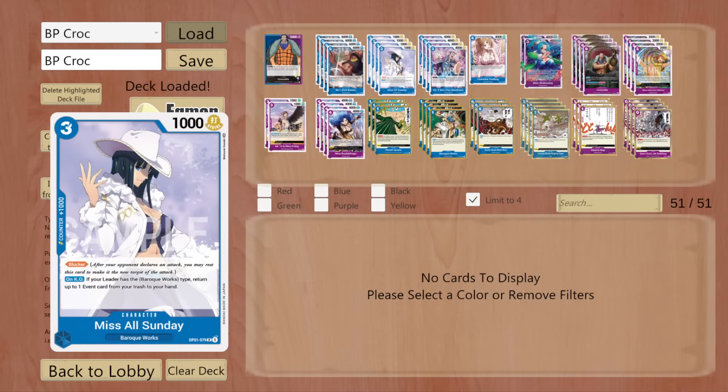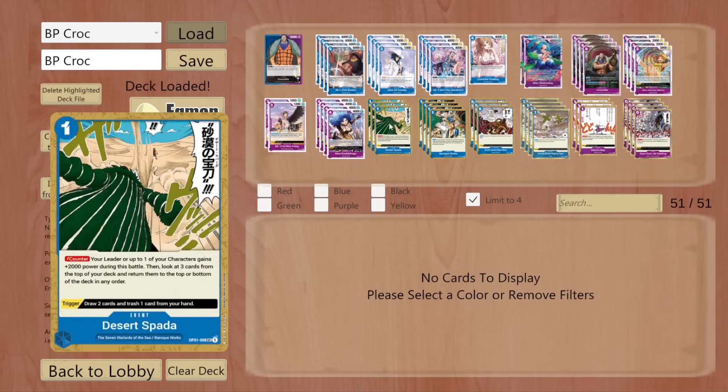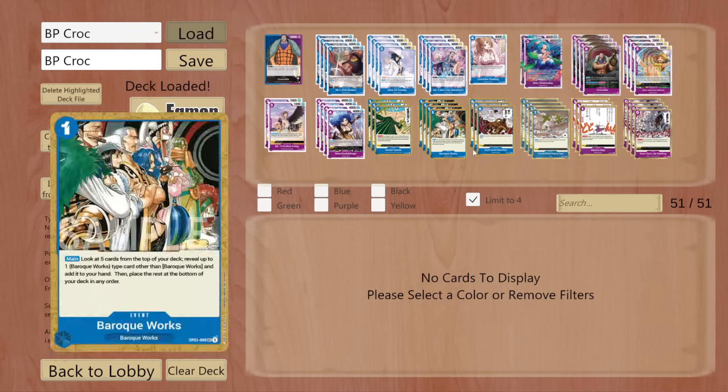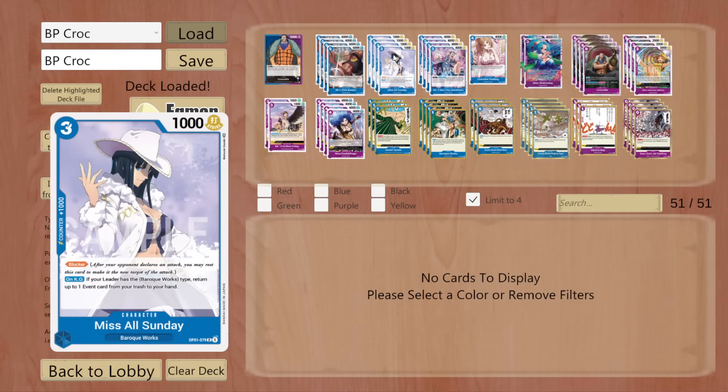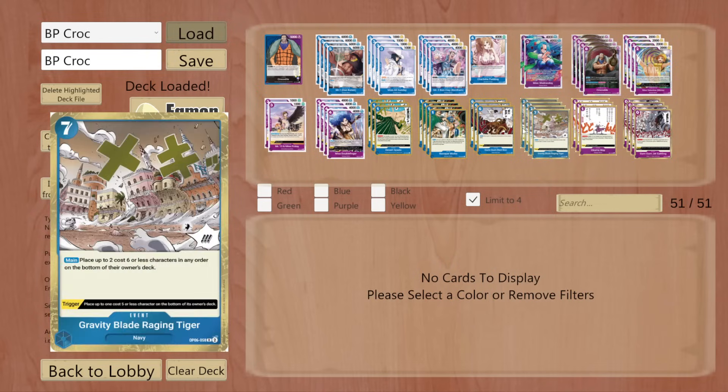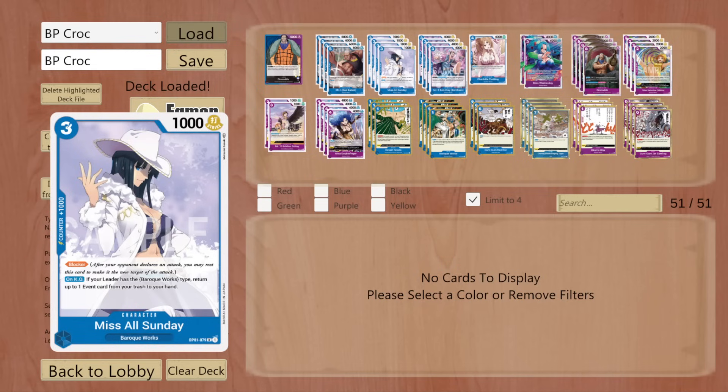We've got Miss All Sunday from OP01 making a reappearance. This card is a 3 cost, 1,000 counter, 1,000 power with blocker. On KO, if your leader is Baroque Works, return up to 1 event card from trash to hand. So this is any event card — any of all these event cards we have, we can reuse and recycle depending on whatever we need. Not to mention this is a blocker, so it's a blocker that draws and gets us a card we can reuse. Very, very strong.